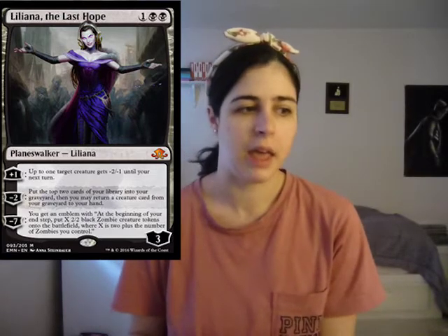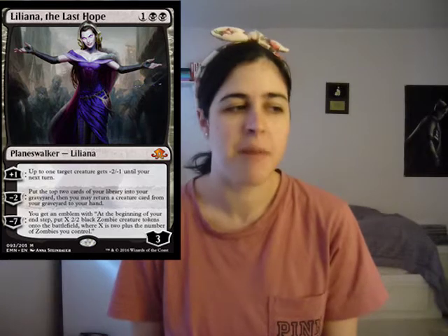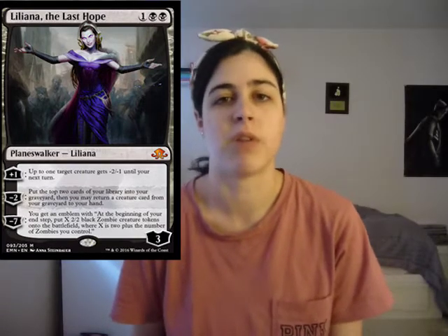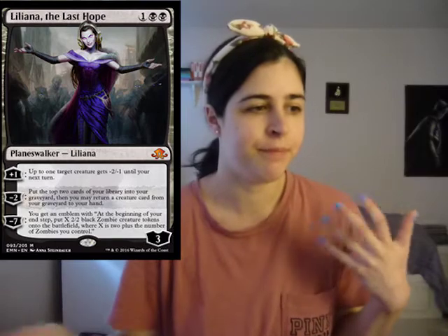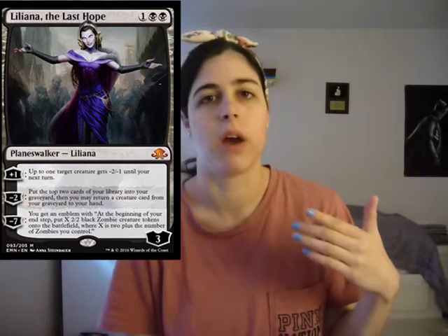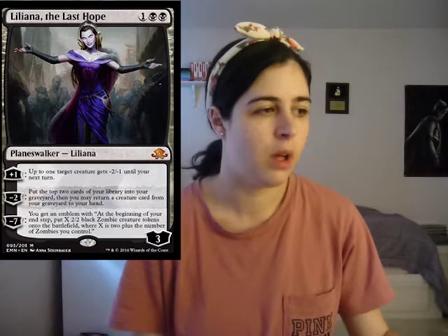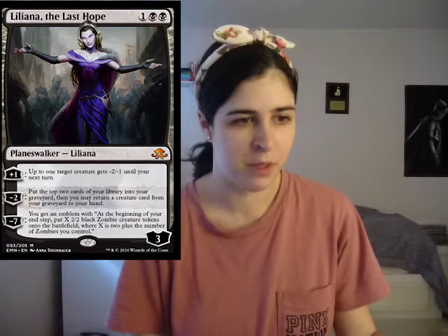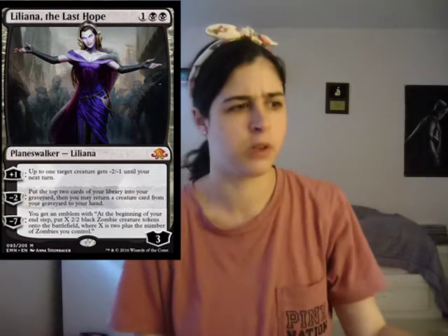I honestly wish she made tokens herself - that's a typical thing a lot of planeswalkers do. Her minus two kind of sort of does that. I think her plus one is pretty good - you stop something from getting power and toughness so if they're going to swing at Liliana, they may not do as much damage. She's pretty good. I think she's going to be good in drafts - like if you pack one, pick one Liliana and you're going zombie tribal, I think she's going to be super good. Am I not the only person disappointed by Liliana? I think it was because I was expecting a Veil reprint since she wasn't in the last Modern Masters.